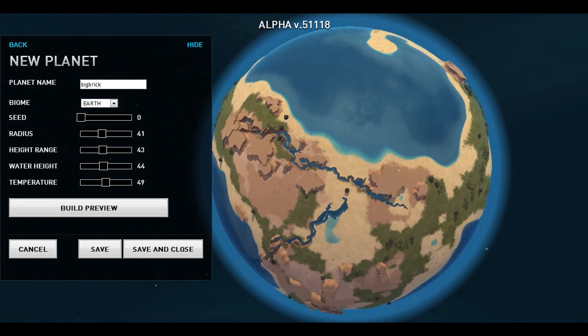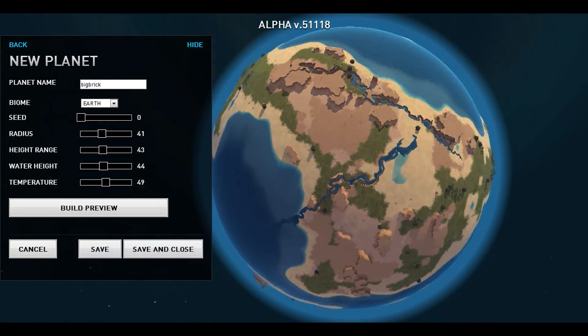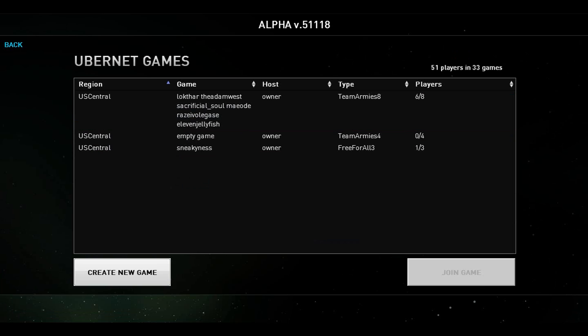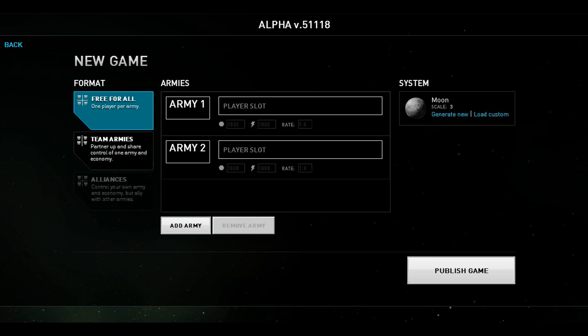A new feature they've added to the planet editor is the option to save your planets and play them in matchmaking. I'm going to save Big Brick, go to open games, then create a new game. Over here you can see you can choose between pre-made maps that the developers give you — tropical, moon, earth — and each map generally has a different scale. Scale one is the smallest and scale three is the largest, so depending on how big you want it and how much water, you have a few selections.